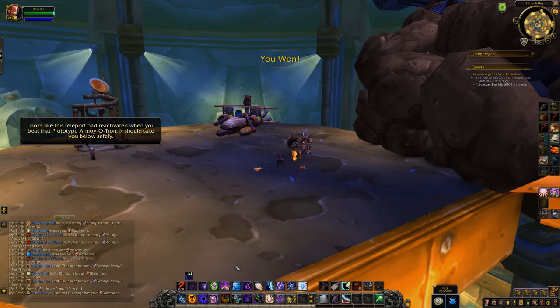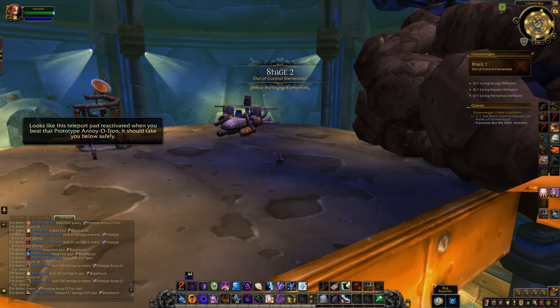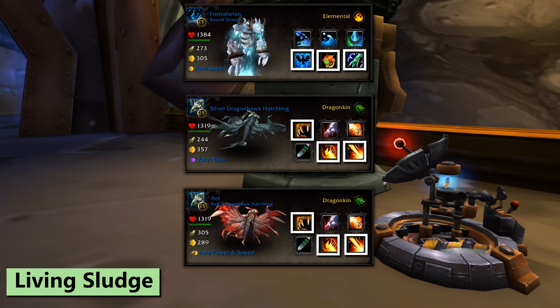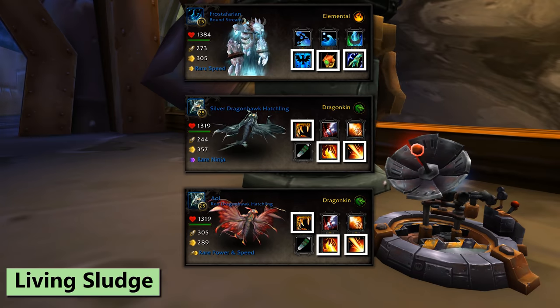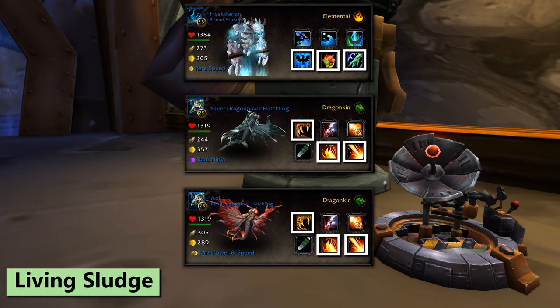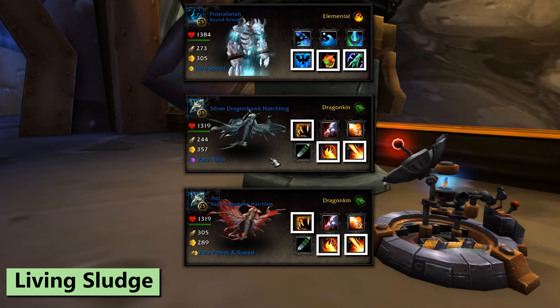After that, click the teleport pad to get to the lower level and we've got three different flavors of goo to fight. For the Living Sludge I'm using a Bound Stream with Pump, Dive, and Healing Stream. You could swap that for any pet over 289 speed with Dive and aquatic damage, like the Tiny White Carp. You'll also need two of your backline pets. I've found these to be random every time I engage the fight, so don't worry about trying to specifically counter it.